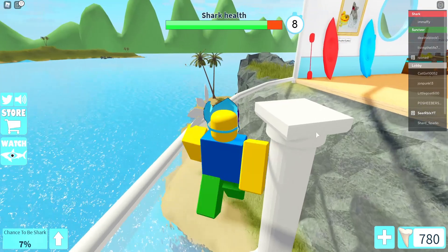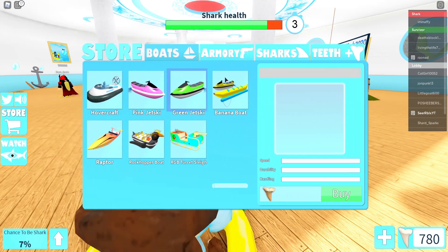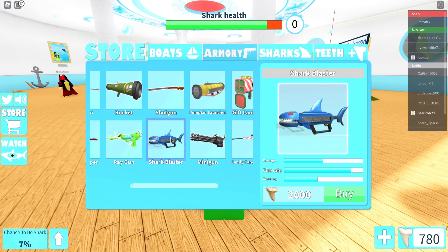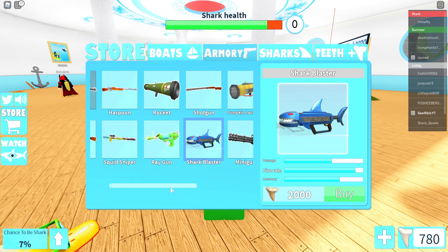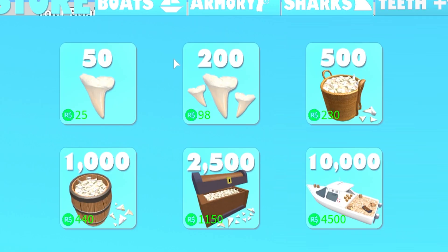We're gonna redeem every single one of these codes right now in today's update. As you guys know, there's a new shark blaster - the Shark Week update 2020 features a short fin mako shark, research boat, and shark blaster. This shark blaster is brand new in today's update - it's 2000 teeth and it looks really cool.